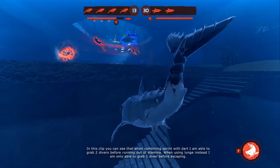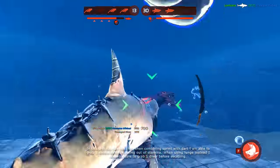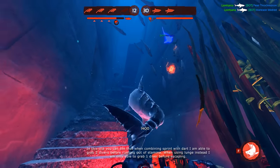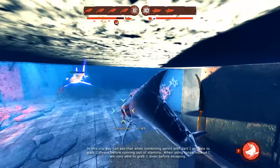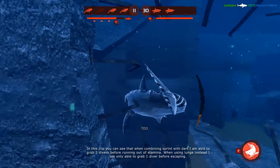Because of the amount of stamina required for lunging, you should dart instead. This is something you might not be used to if you have been playing other sharks and may take some time to get a feel for the change in aim and distance. You will have to be closer to your target, which will leave you exposed, but thanks to a larger health pool and special ability, you should be able to sustain any extra damage this may cause.